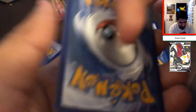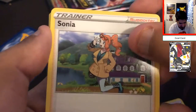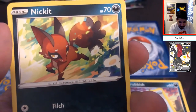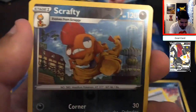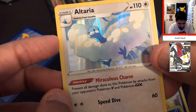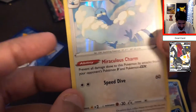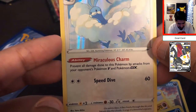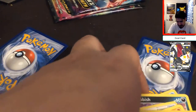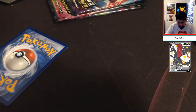One, two, three energy right here. We get Pierce, Sonia, Sharpedo, Trubbish, Potion, Galarian Linoon, another Nickit, Machop, Scrafty, and that Altaria — that's the card we got. Let's go! It prevents all damage done to this Pokémon from attacks from opponent's Pokémon V and GX. Speed for 60 — not that great, but you are looking pretty snazzy. We'll go ahead and put you in a sleeve.